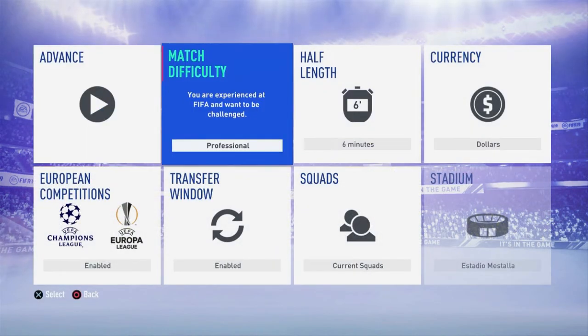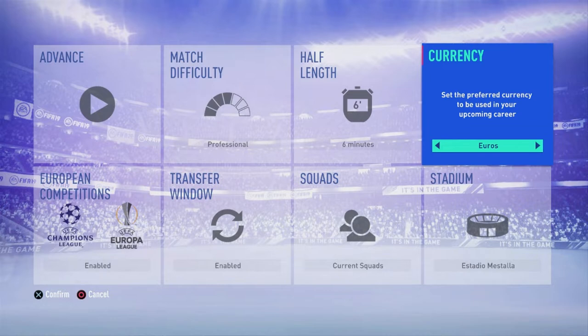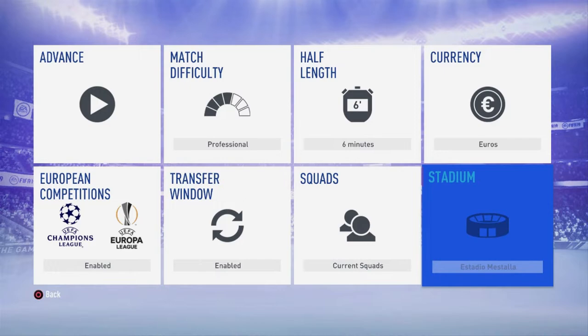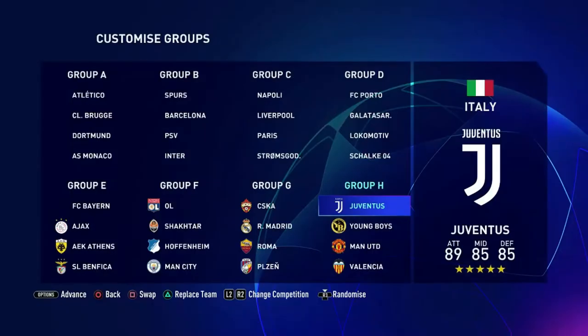I'm going to start on Professional because I played a game on World Class and it was not fun. Half-length will be six minutes, currency changed to Euros. The first transfer window — I'm going to leave it on; I want to see how crazy things get. Go with current squads, and we are playing at the Estadio Mestalla — beautiful stadium. European competitions are enabled, which means we are in the Champions League.